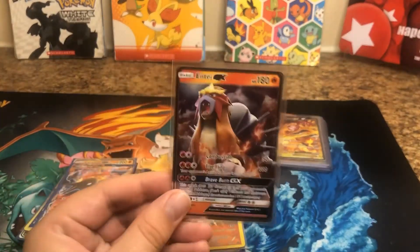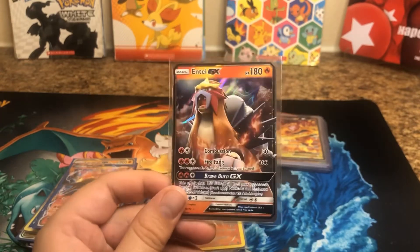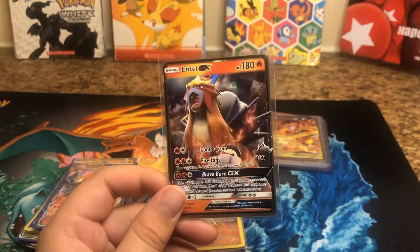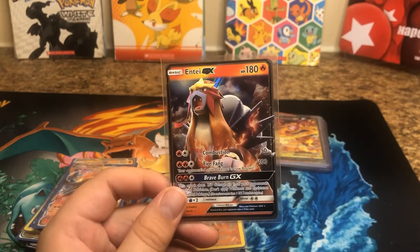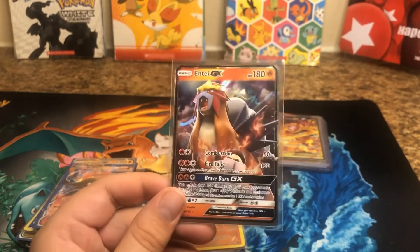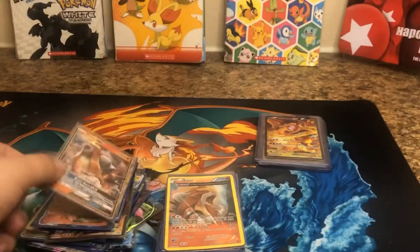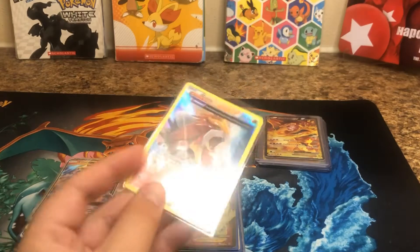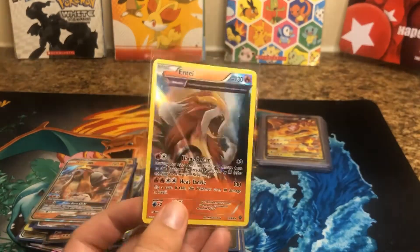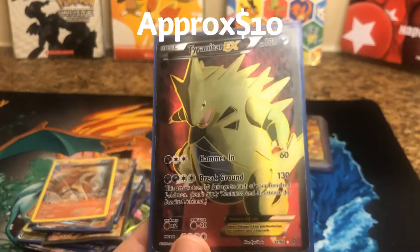I actually recently just watched the Pokemon movie — it's pretty crazy. I think the Unown is a very underrated Pokemon. They don't have any more for some reason. But yeah, if you guys want to watch Pokemon movie number three, it's got Entei in it. Pretty awesome. Entei again. We got Tyranitar Full Art. Very nice.